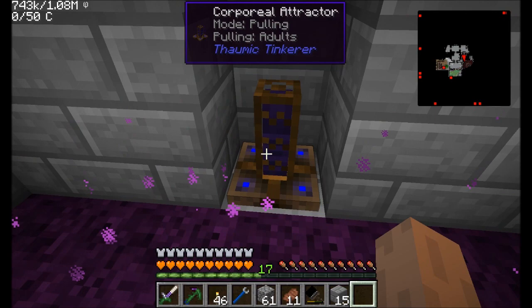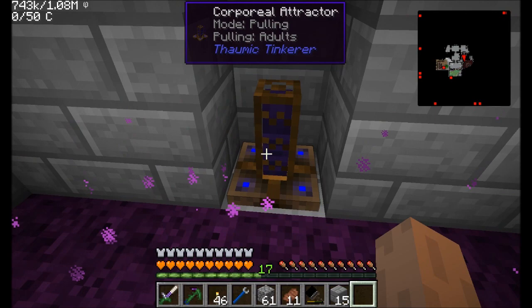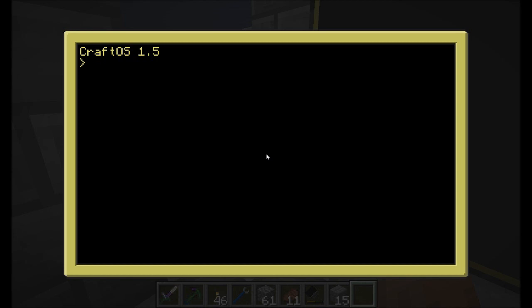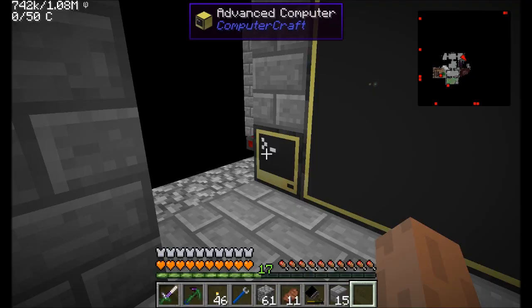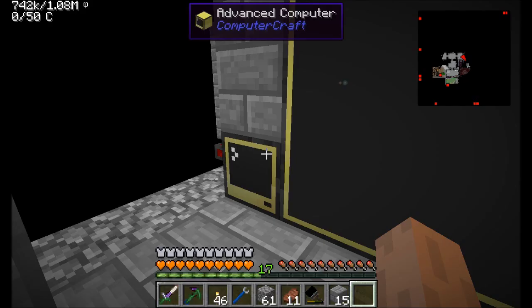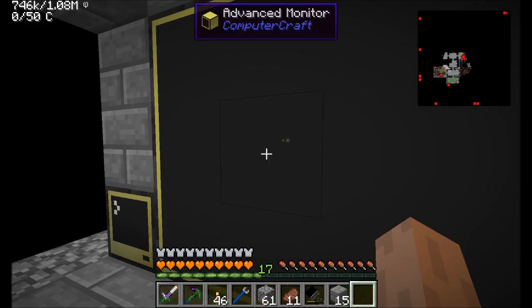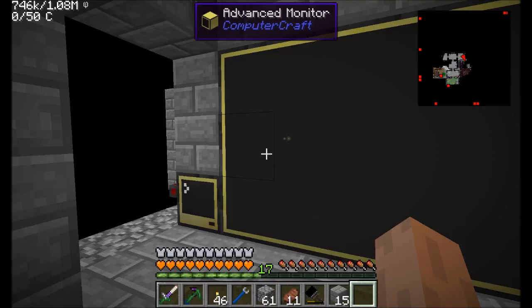Now let's go down here and set this up. There's so much I need to set up because I've gone a little overboard with this program. First off, I'll grab a pastebin of the code. We're going to need to pastebin get our button API — the one I've used in 100 different videos. It's basically a bunch of code I wrote to make touchscreen monitors a little bit easier. It's probably not a very good API, but it works for me.